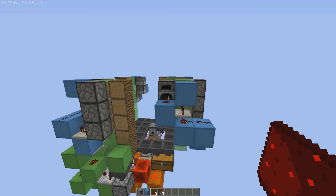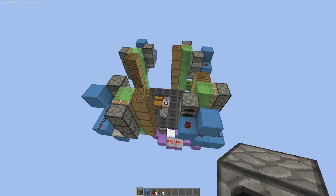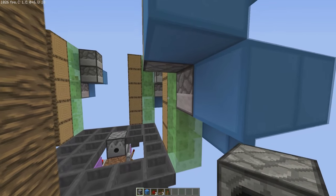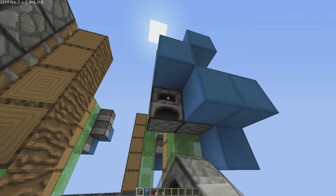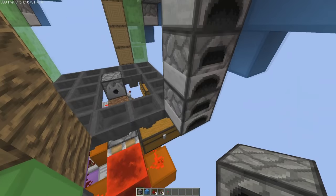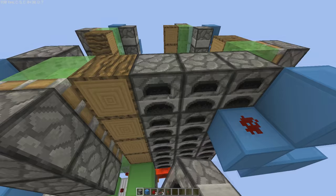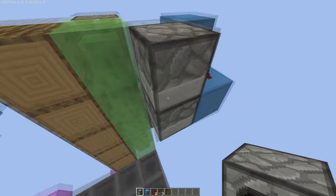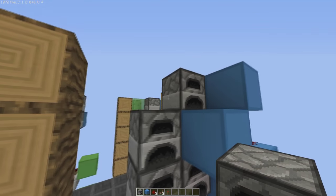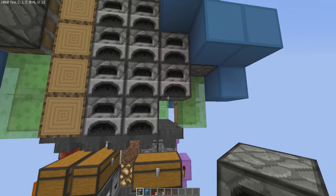That's all the wiring for the pistons in position. Now we're going to place some more immovable blocks. Begin underneath the first set of pistons right next to the hoppers and build up three rows. Then move on to the next one — you need to do this four times total: one, two, three, four.